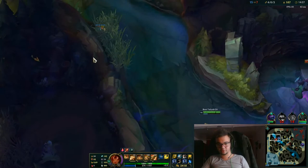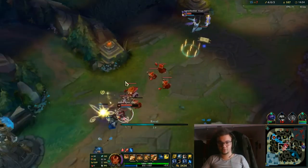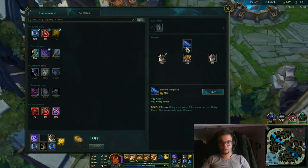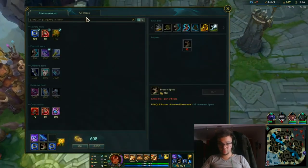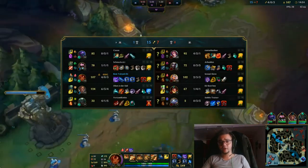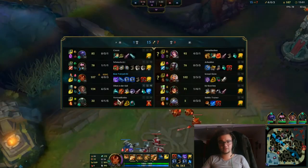Get out because we don't have mana to do anything. We're still doing great here. We now have Luden's Echo. We're going to the Seeker's Armguard because I want Zhonya's from this. So we're going to get a Vision Ward — this is a great moment to get one. Could have gone for Sorcerer's Shoes but I really dislike that Qiyana ult into Fiora. I doubt they have enough AP damage to take me down — they are 0-3 and 0-3.